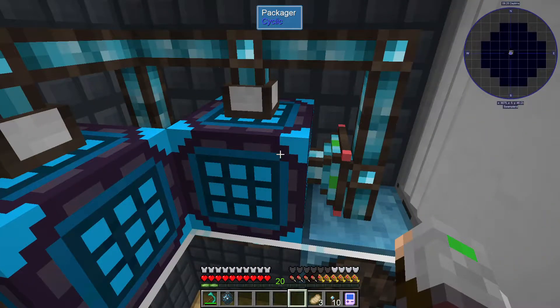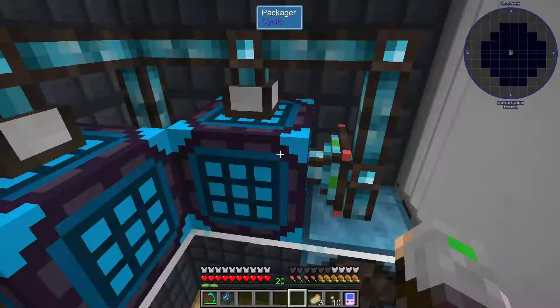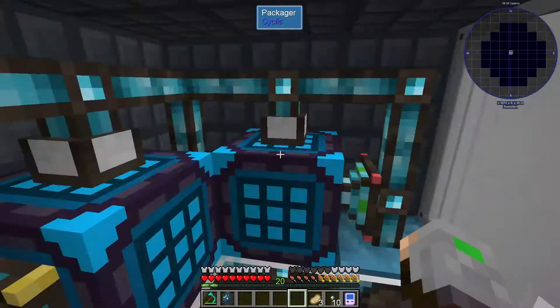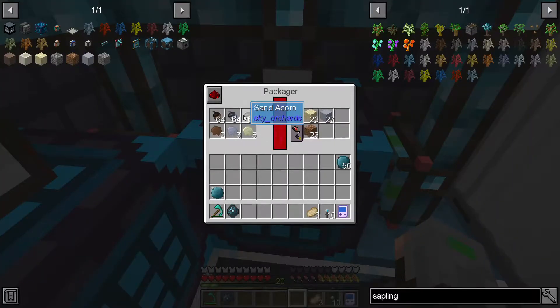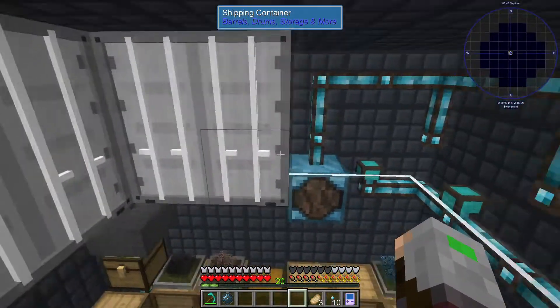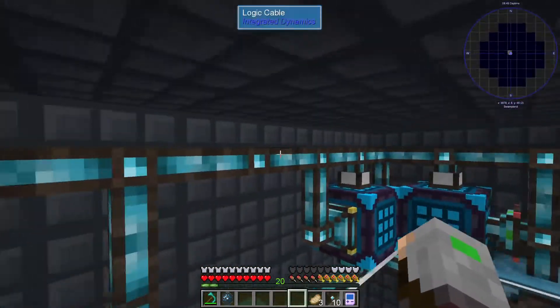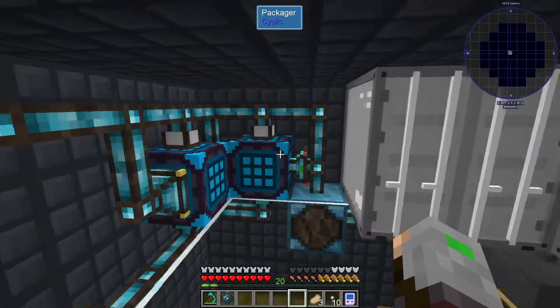I found a video on YouTube but it's not really efficient because it uses only one kind of resin in a core. But I was able to fill in all the slots of the packager and make it efficient. Logic Integrated Dynamics is a really powerful mod because it helps you automate more efficiently.